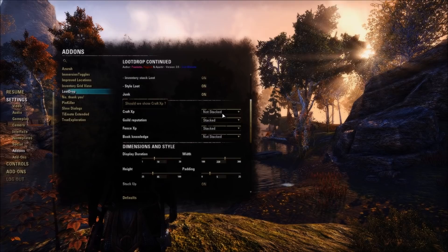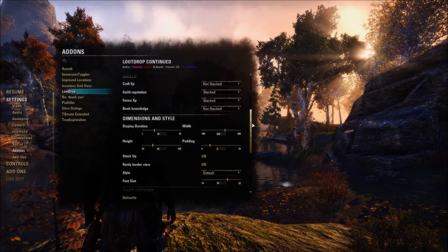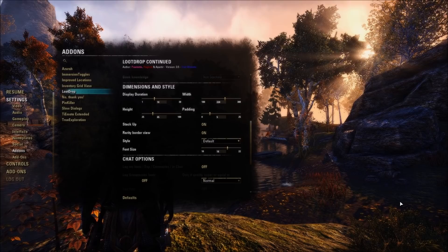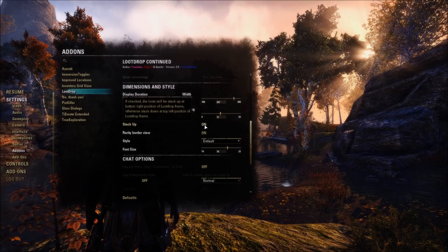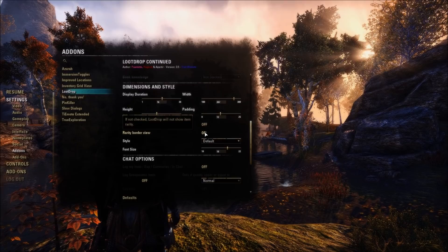There are more settings down here: crafting XP can be stacked or not stacked, along with guild reputation, fence XP, and book knowledge. You can set each to display, stack, or not stack. You can change the duration that items stay on screen, the width of the entry, the height, and the padding so they're not so tightly stacked — you can have them spaced pretty far apart.